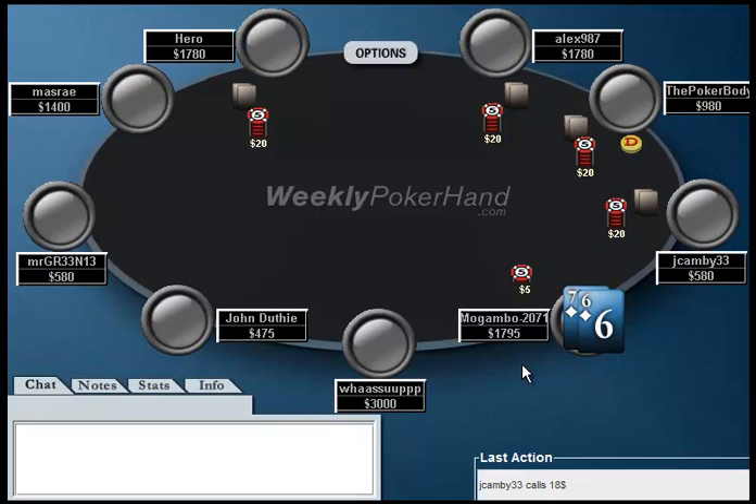Right here are 7-6 of diamonds. If I was in Mogambo's spot, I would love a call. This is a hand that is going to get you into very large pots. You're going to be able to flop very good draws, or even two-pair type hands, and usually be pretty confident getting a lot of money in the pot.